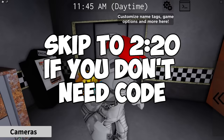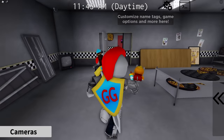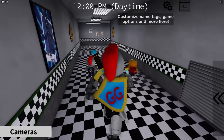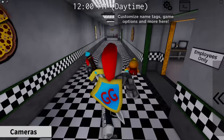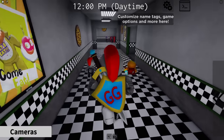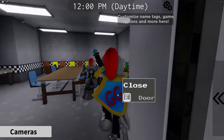Because now I'm going to show you how to get the code in order to get in this room. To get this code, we're going to backtrack a little bit and go back towards the front door. We're going to go in one of the party rooms, all the way back here almost to the front door. We're going to turn right and then left into party room number one.